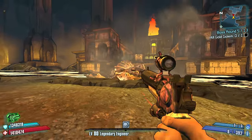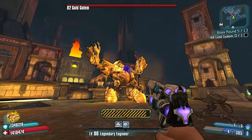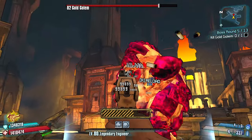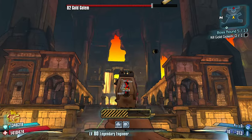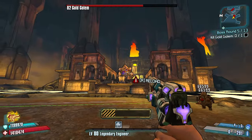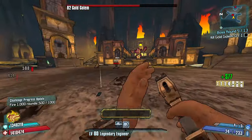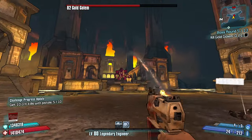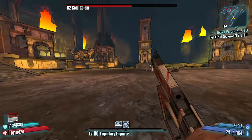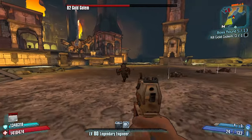Gold Golem! Rocking all pistols — it is Borderlands 2, after all. We got some Teslas out there. Keep our eyes on the prize. I'll slag them up for you, don't worry. Down goes Frasier. We have a lot of cooldown on our turret so it'll be back up in no time. Why aren't I using the Maggie? I'm pretty sure the Maggie is most effective when you can land crits, and I don't think the Gold Golem has a crit spot.